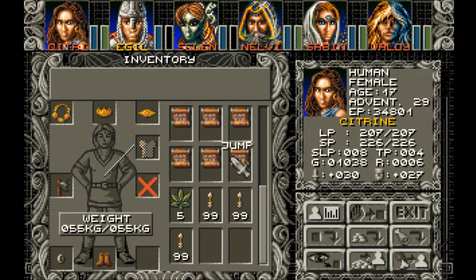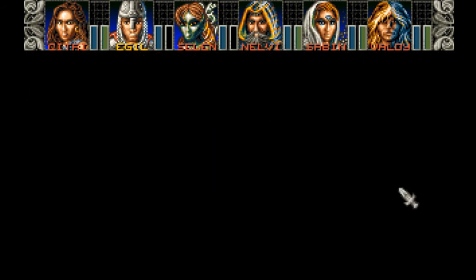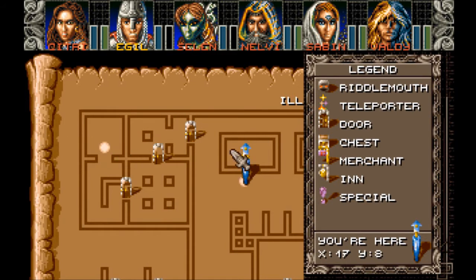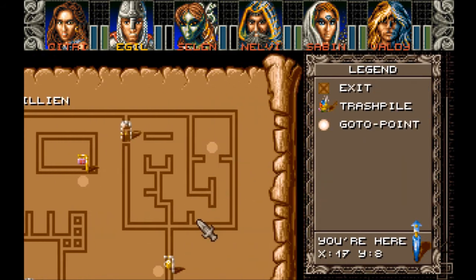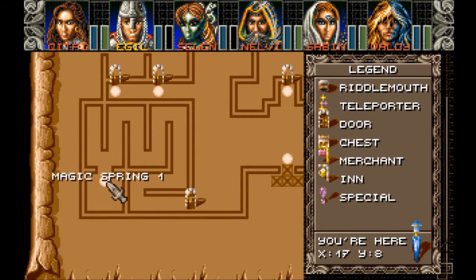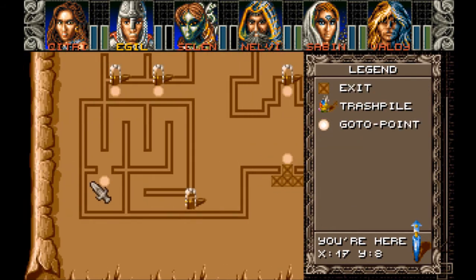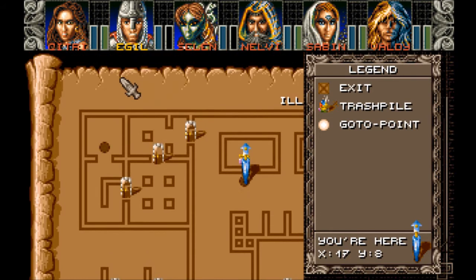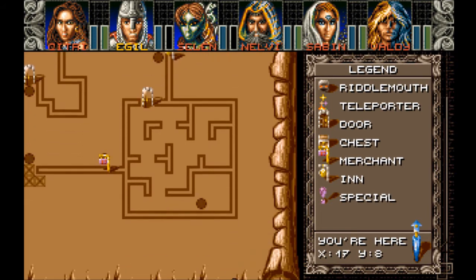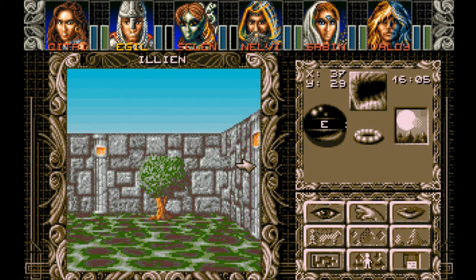Now the interesting thing is we have 4 wish coins, which we did not have the last time we were here. And we have 4 of these Magic Springs. It's funny — this one's just called Magic Spring, and then there's Magic Spring 1, 2, and 3. So it's like this one is number 0 or something. We're going to use these and see what happens.